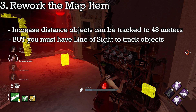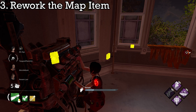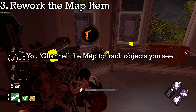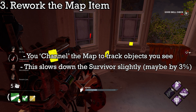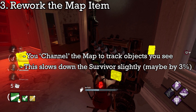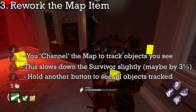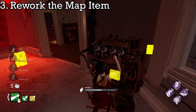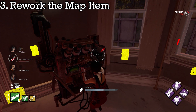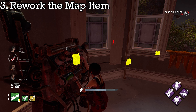You have to be able to see the object to track it, making it feel like an actual map — as if the survivor is keeping track of what they see to reference later. You channel the map to note objects down, which also slows the survivor slightly to emphasize actually using the map and to prevent overuse in chase. Then you can press another button to inspect the map, which will highlight all objects you've noted down. This would not render the map useless once charges run out — you simply won't be able to track any more objects.